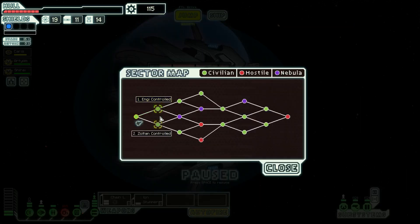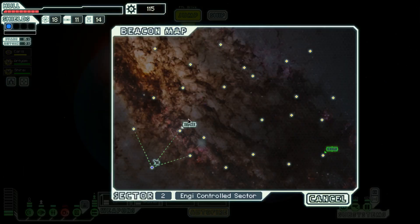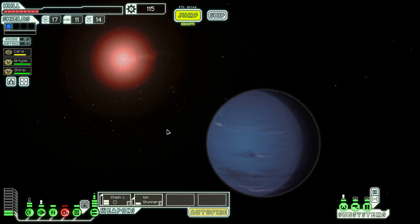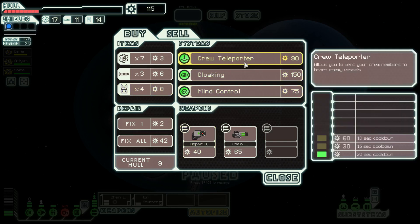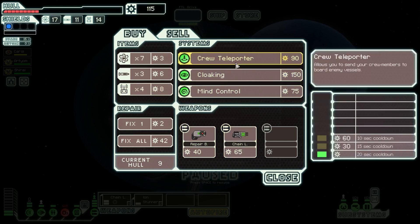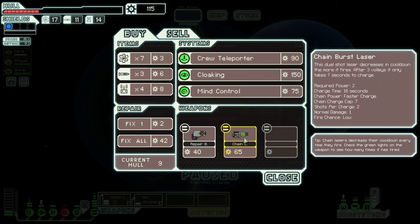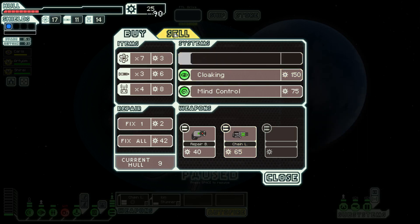Let's jump to the next sector. NG controlled — sounds good. Let's go check that out. Loss of cabin pressure. And there's a store — let's go to the store. Give me weapons, and if not weapons, let's repair the ship. Okay, so crew teleporter — oh yes, we have to get it. Chain burst laser — there's a second one. That is a really tough call. Another chain laser would be so cool, but crew teleporting just seems awesome with a clone bay. We gotta do the crew teleporter — we just gotta.